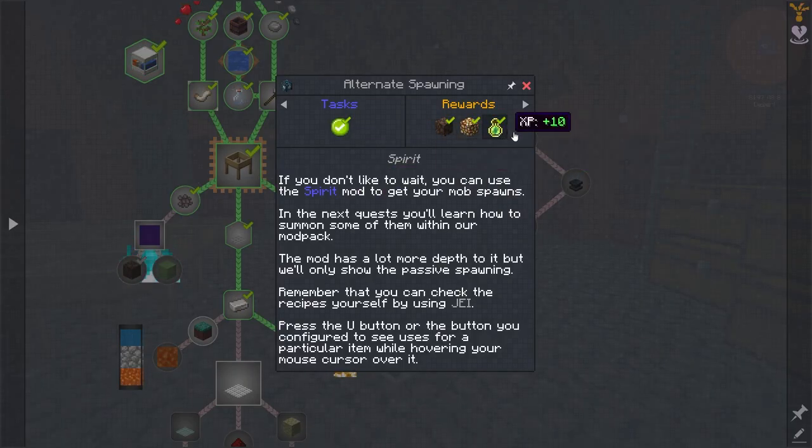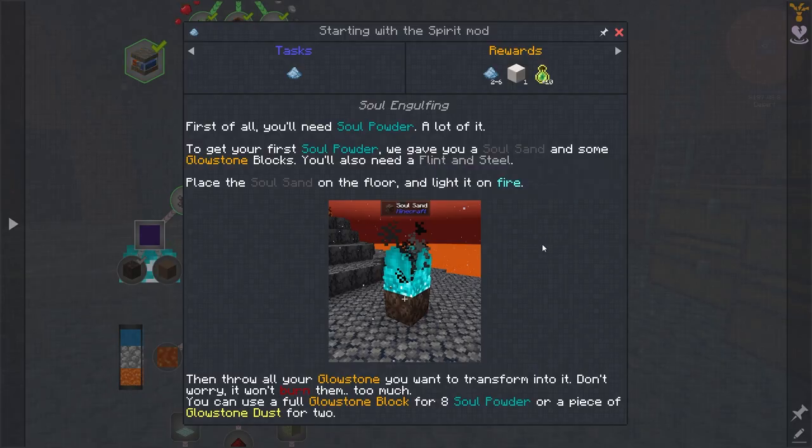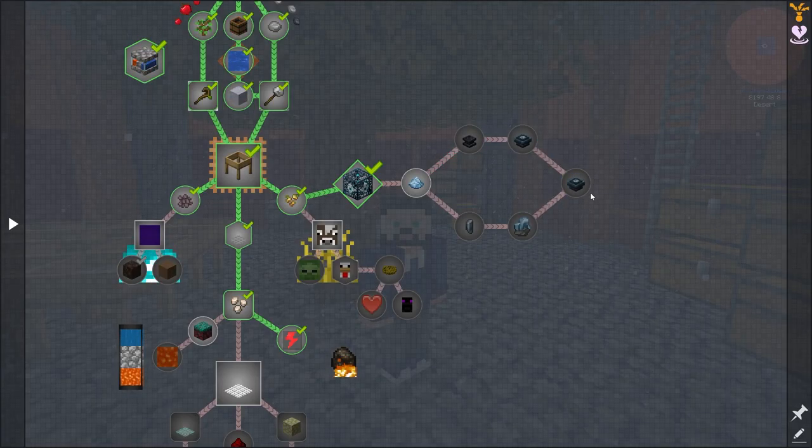That gives me some soul sand, some glowstone and some XP. So first of all you need soul powder - a lot of it. Give it some flint and steel, place it, light it on fire. Throw the glowstone - don't worry it won't burn them too much and you'll get glow. You can use a full glowstone block for eight soul powder or a piece of glowstone dust for two.